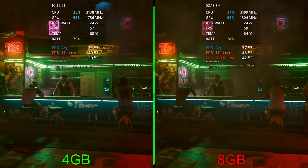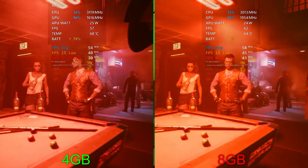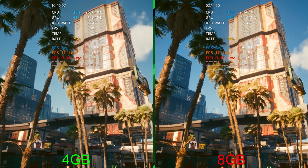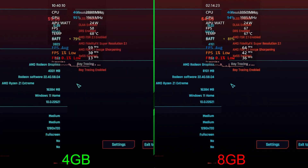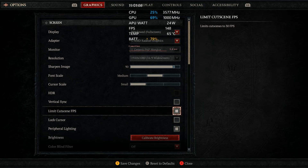Moving on to Cyberpunk, we're at medium with auto FSR at 720p. Right here we're at 57 average on the right versus 53 on the left, 45 for the 1% on the right versus 40 on the left, and 43 for the 0.1% on the right versus 30 on the left. Wrapping up this benchmark: 64 on the right versus 59 on the left for the average, 42 for the 1% low versus 30. It looks like 8 gigs is definitely helping out Cyberpunk.